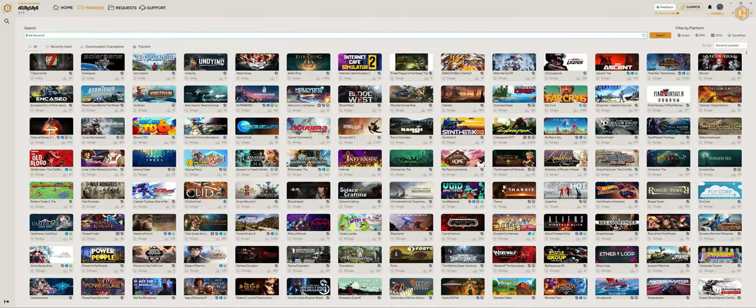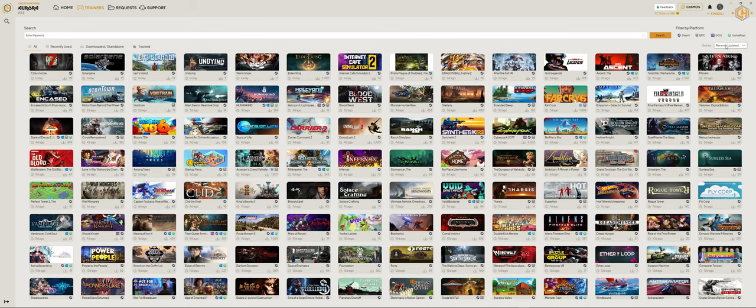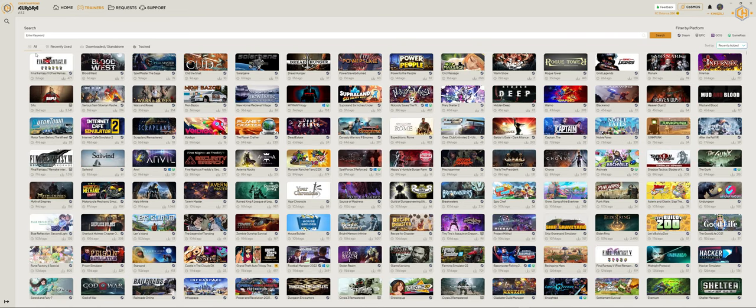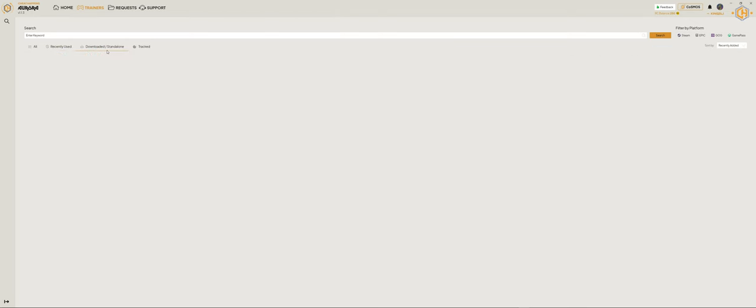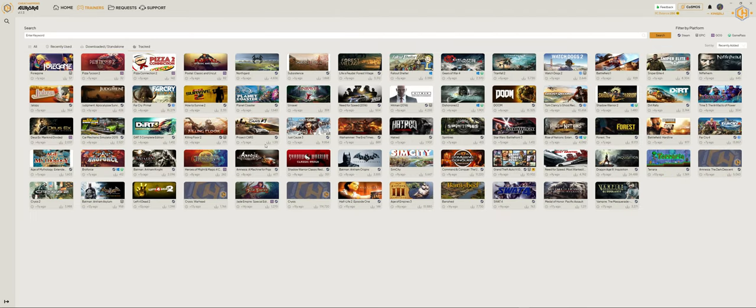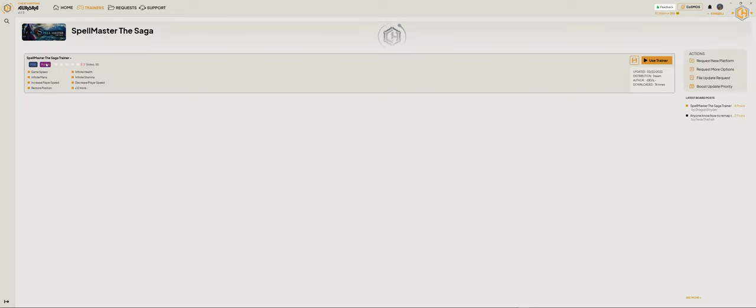On the trainers tab you can see all of our trainer collection. You can filter it by platform — Steam, Epic, etc. — and sort it by none, name ascending, name descending, or recently added. You can also sort by recently used, downloaded standalone trainers, or tracked trainers that you're interested in. If you click on the photo of a game you'll get to the trainer page, from where you can use the trainer.